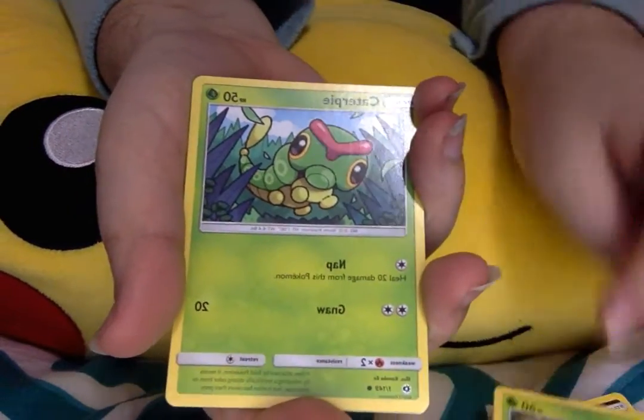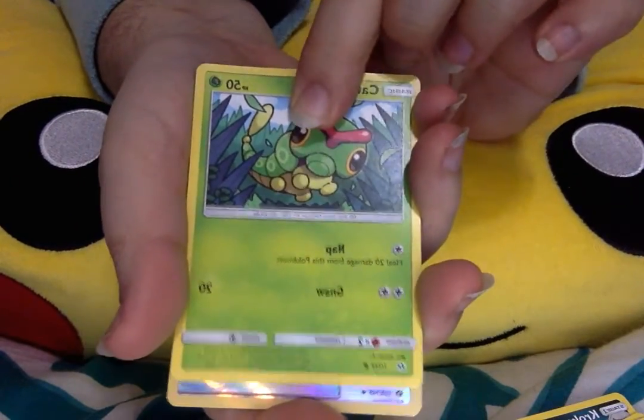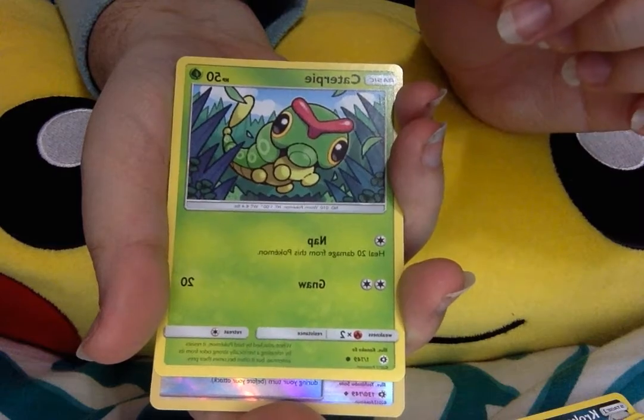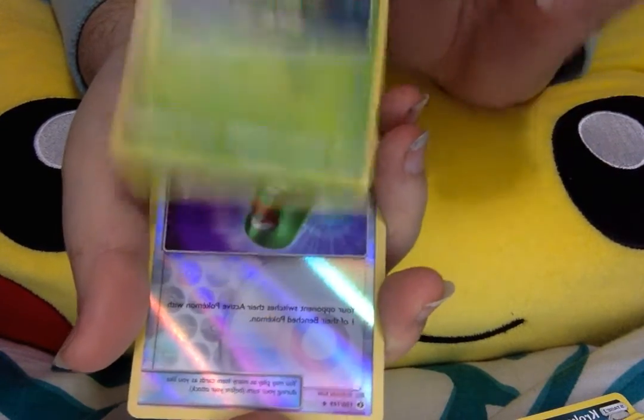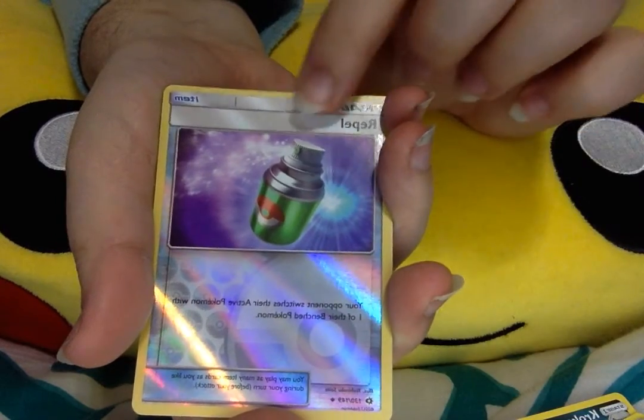A Paras. Caterpie! Oh my god, I remember when Caterpie used to freak out Misty. Good times, good times.